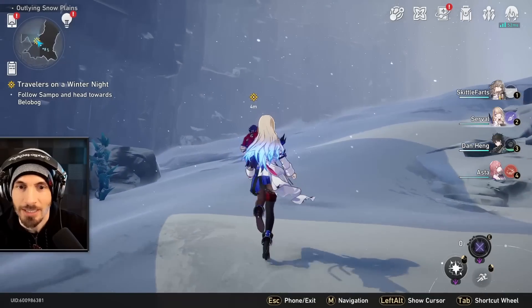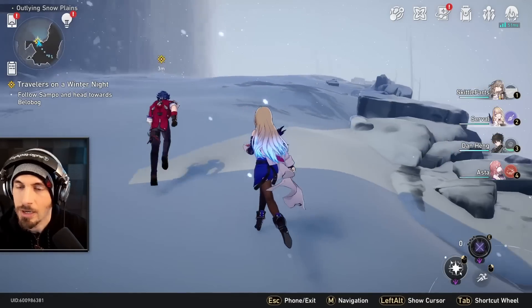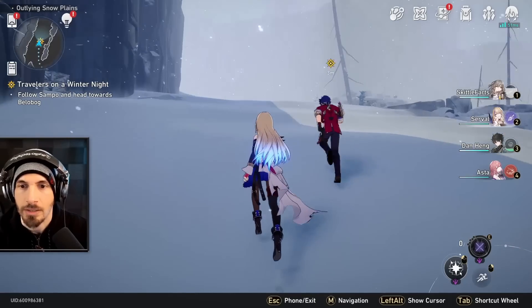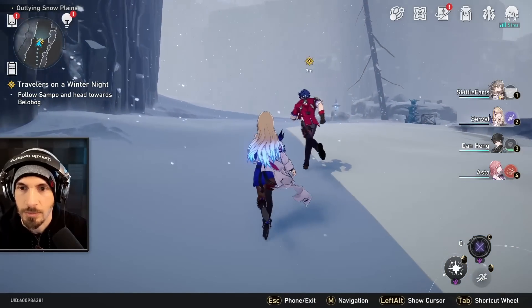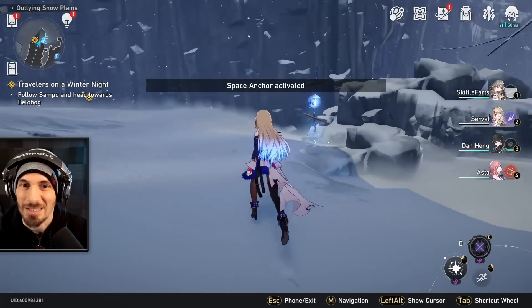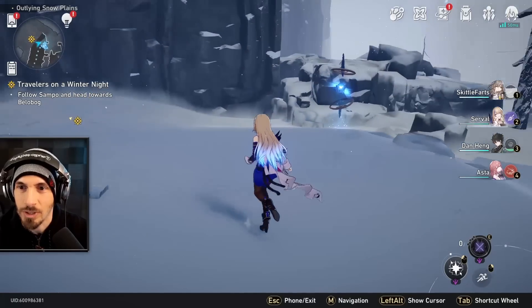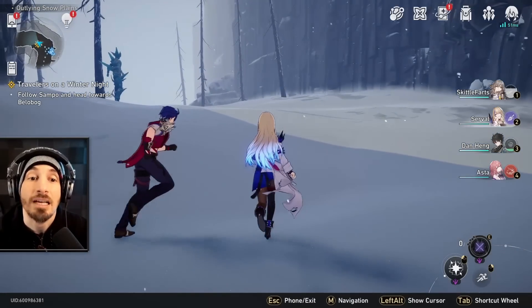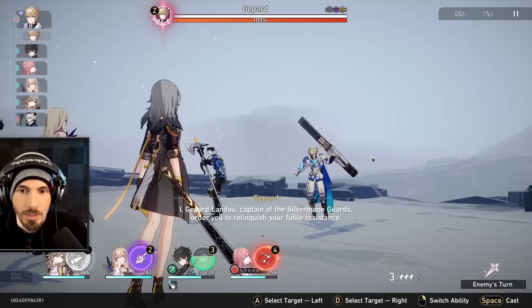We're here now and we're going to continue through the story. I don't really need to see too much of the story personally, because I already played the beta so I've been through this several times. We got to make sure that when we see these anchors, we go close enough to actually activate them so that we can teleport to them later.